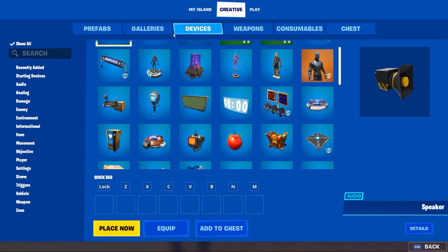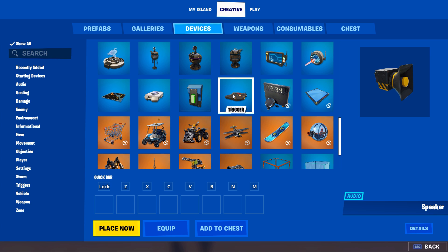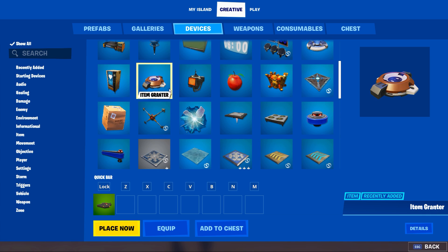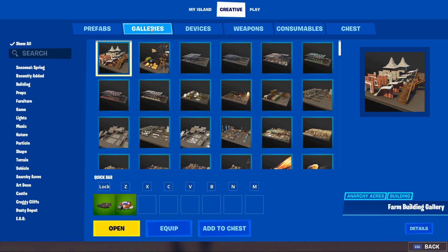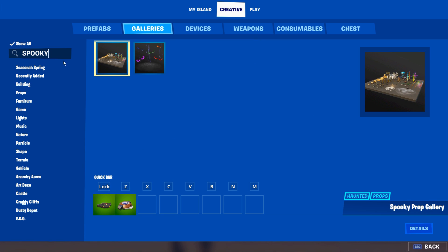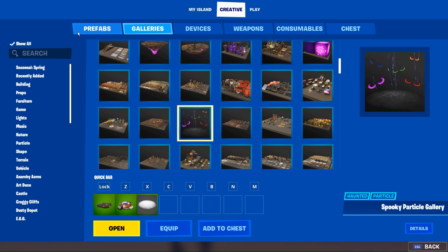First we're going to open up the creative menu and head to the devices tab. We need to grab a trigger and also an item granter and save these to our hotbar. Then we need to go over to the galleries tab and search for the spooky particles gallery. Open that gallery up and save the circular smoke to your hotbar. Now we're able to get started.